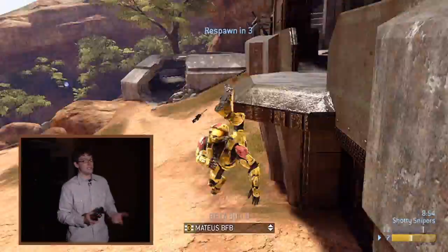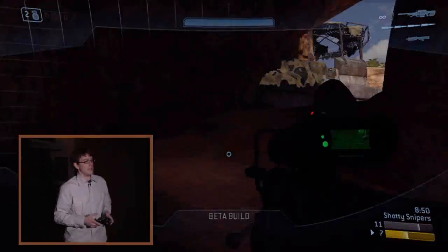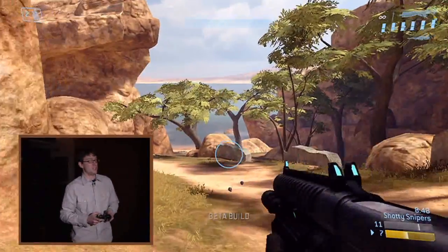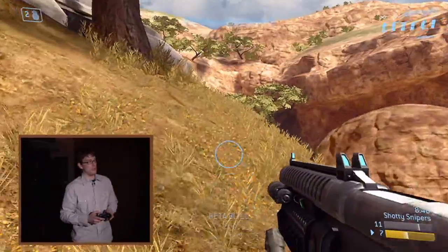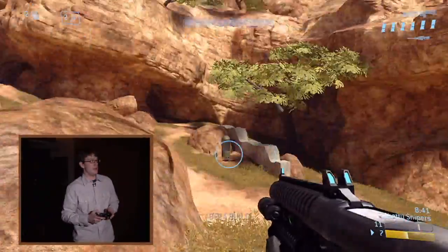Some of the things you're not seeing on this map right now are the new brute weapons, like the spiker — which is a handheld dual-wieldable pistol. You are seeing things like the spike grenades, which are also new to the brute sandbox.